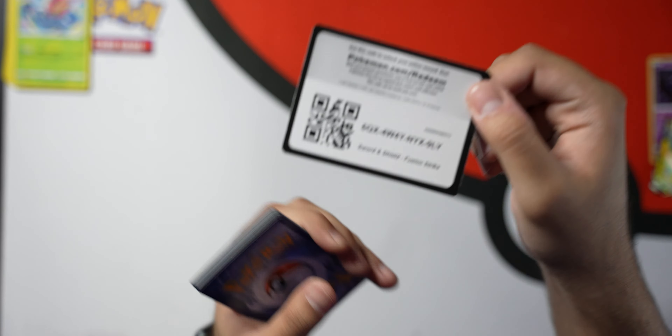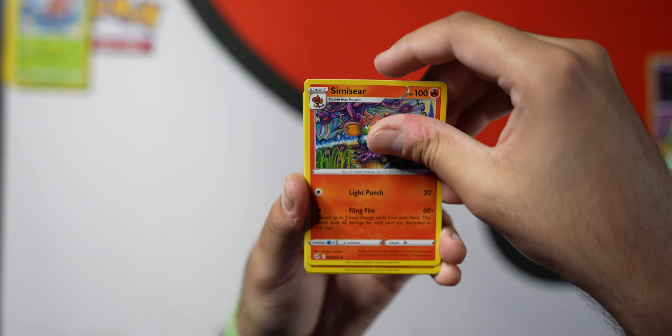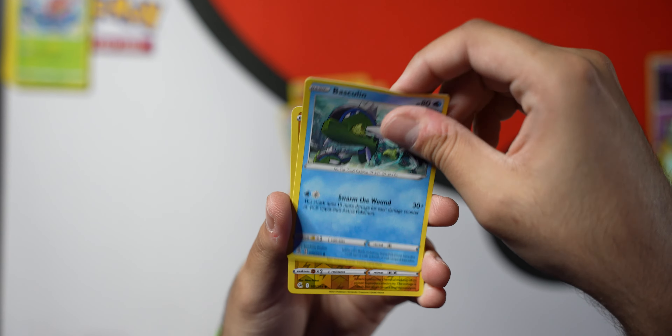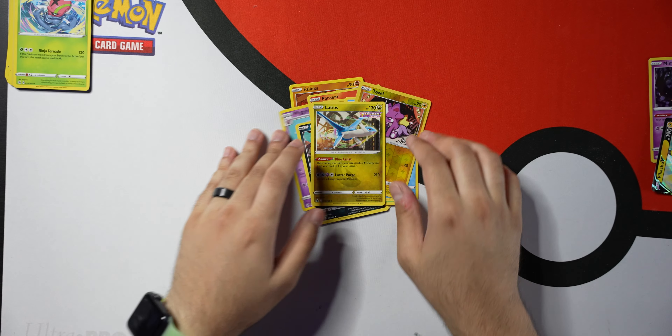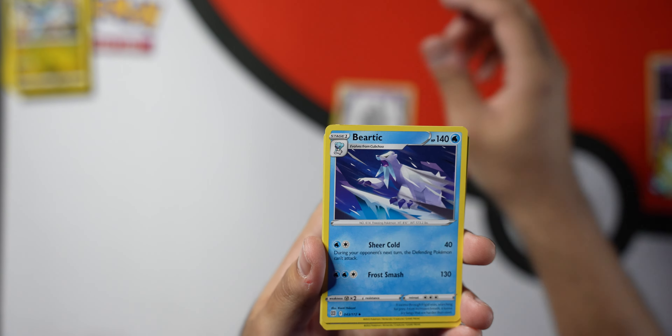That was a lame pack. We got two Fusion Strikes and two Brilliant Stars. We're going to do the first two Fusion Strikes, and the other two will be the Brilliant Stars. Let's see if we can get something good. There's also a new set coming up, probably this week or next week — called Astral Radiance. I still have some Fusion Strike packs from the very first booster boxes I got like three or four months ago that I haven't opened, and still some Brilliant Stars.